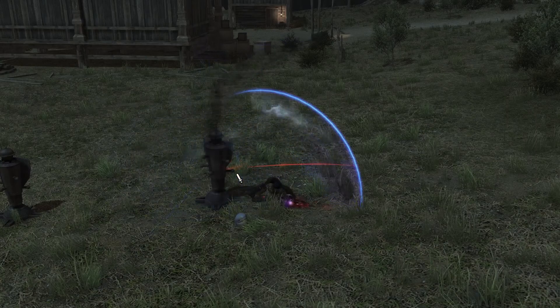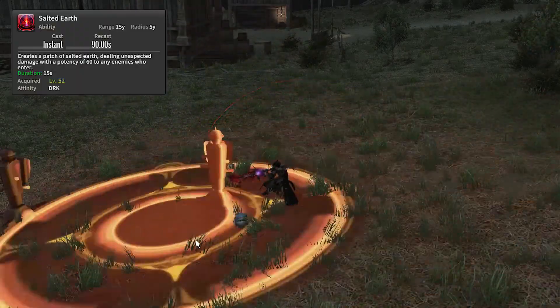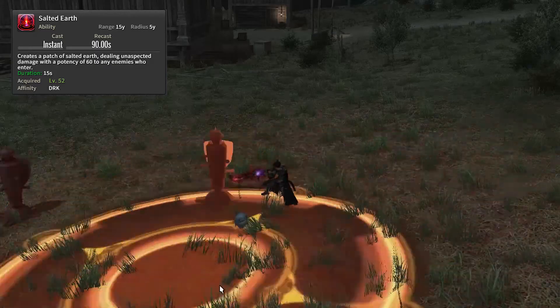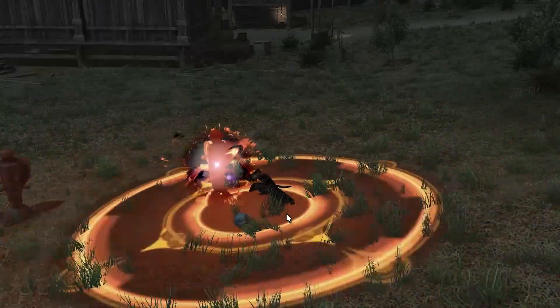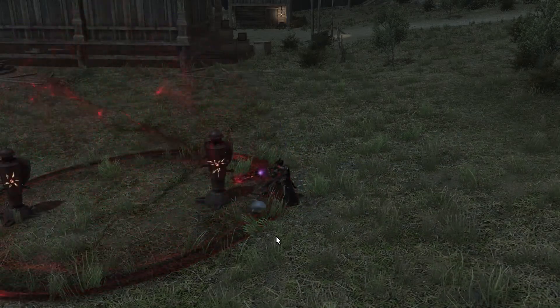A tip on Flood of Shadows: it is a literal line even though it is an AoE ability, so make sure when you are sending that pure hatred line, you line up your enemies so it actually hits them. For Salted Earth, you have to press and then place it around you — it doesn't just work automatically.